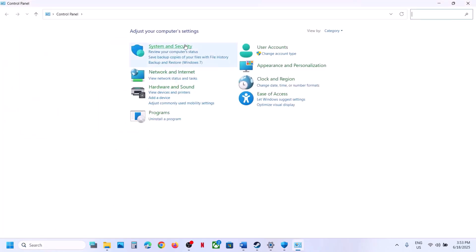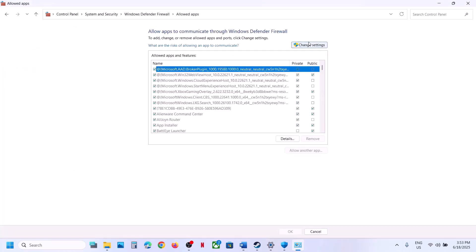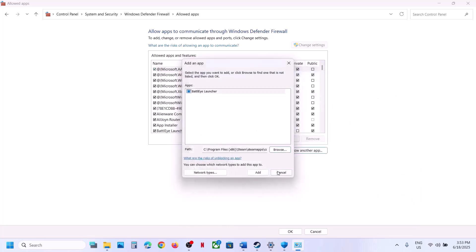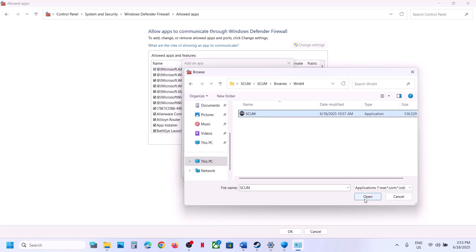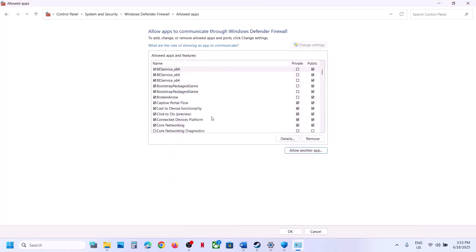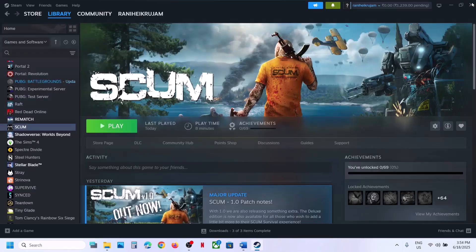Now type Control Panel in the Windows search box, go to System and Security, Windows Defender Firewall. Click Allow an App or Feature through Windows Defender Firewall, click Change Settings, click Allow Another App, click Browse, go to the game installation folder, open the game folder, select the game exe, click Open and click Add. Repeat this for the Binaries Win64 exe and the BattleEye exe, adding each one through the firewall.